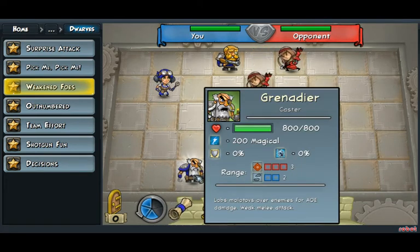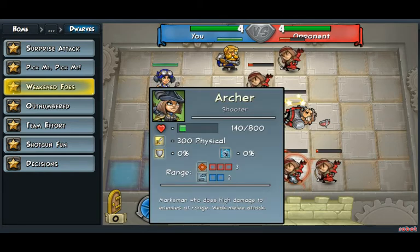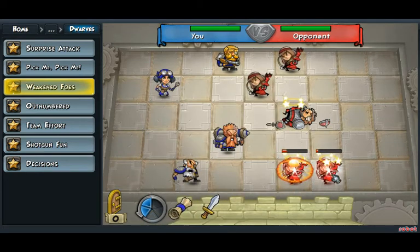We'll use the Grenader, which throws Molotovs for AoE damage. We'll use it to attack this archer here, which will knock out both those archers there.